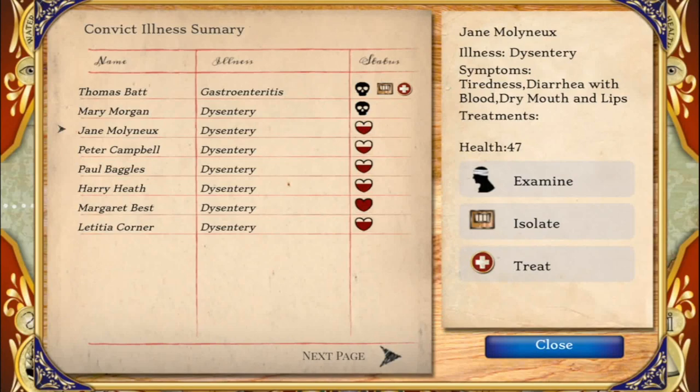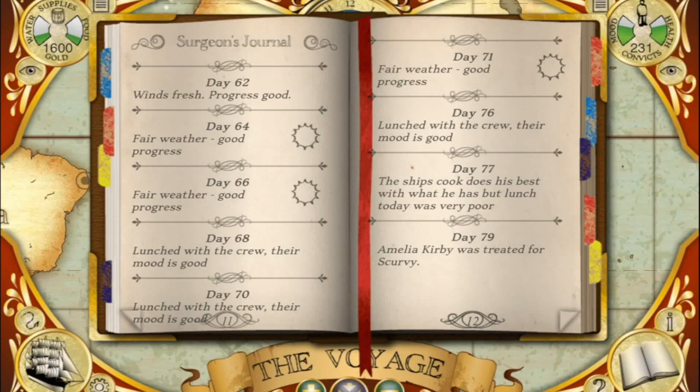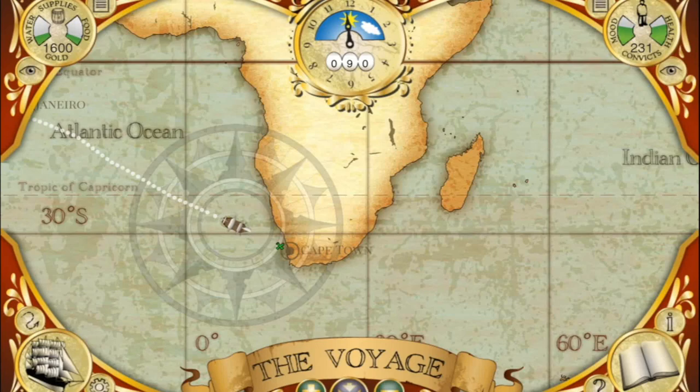You can treat lots of patients at once if you know what's wrong with them. Untreated patients die, which is bad — you can get fired and put in jail. If you want to see how you're going, check out the journal in the bottom right corner. This will tell you what's been happening — for example, if any convicts have died lately, or if there are any storms coming. If a pop-up came and you weren't quite sure what it said, just have a double check in there.